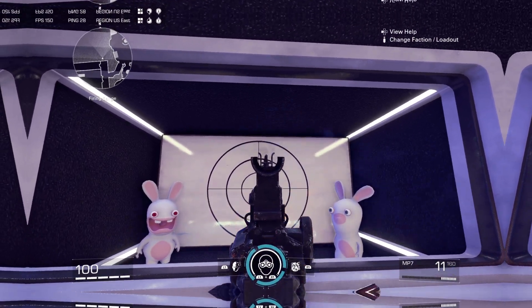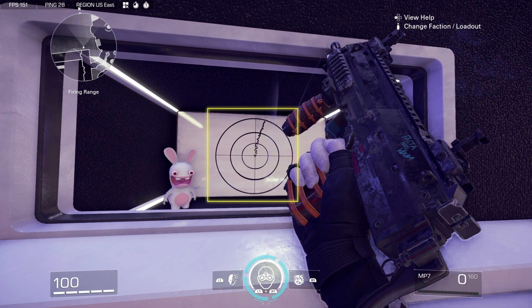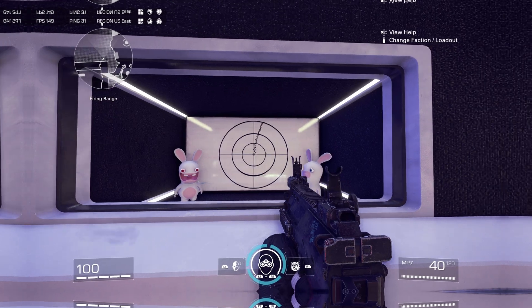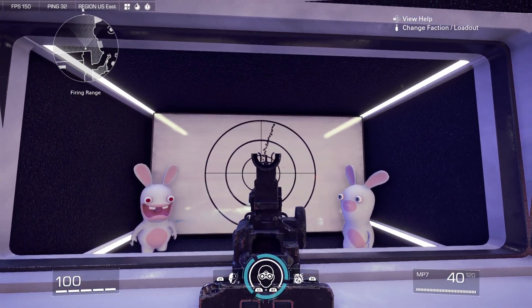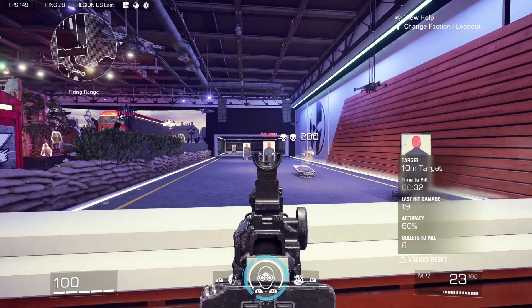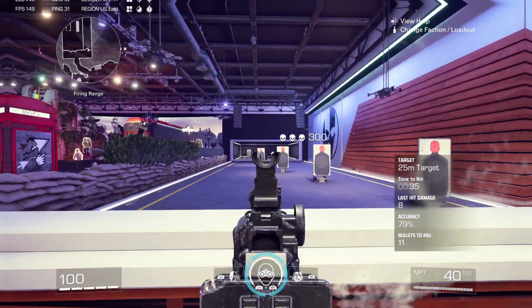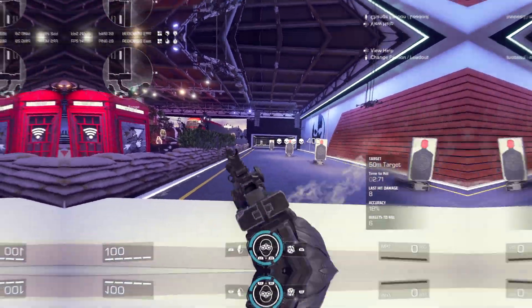Now for the recoil, since we do have the rapid fire attachment on, it is going to be a little on the high side. There's nothing really helping your recoil situation here — it's going to be a little zigzaggy. So if you're trying to kill someone at like 50 meters, it's definitely going to be a struggle, but that's pretty much going to be the case with the MP7 most of the time. Trying to hit people further away is just generally going to always be more challenging. But this class is killer, especially if you want to break people's legs moving left and right — they're not going to be able to land a shot on you very well.